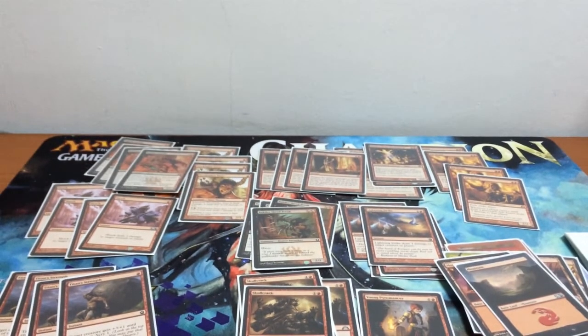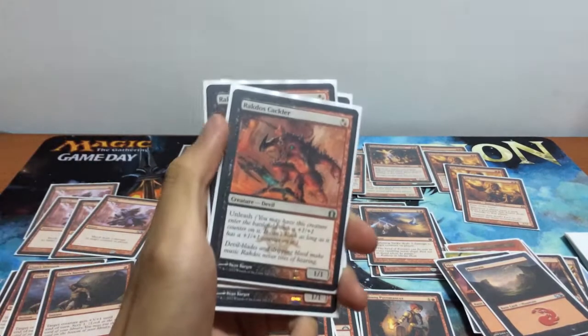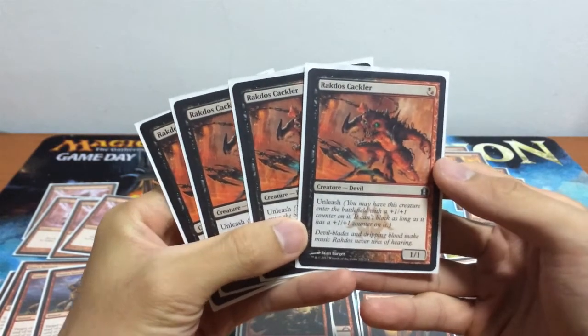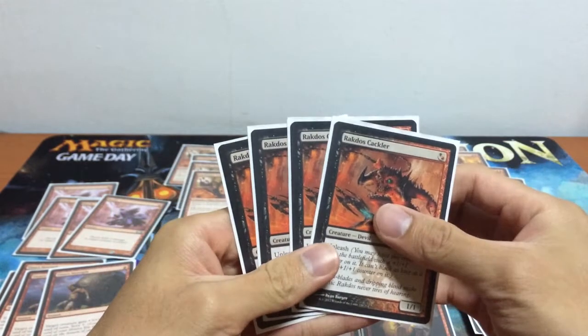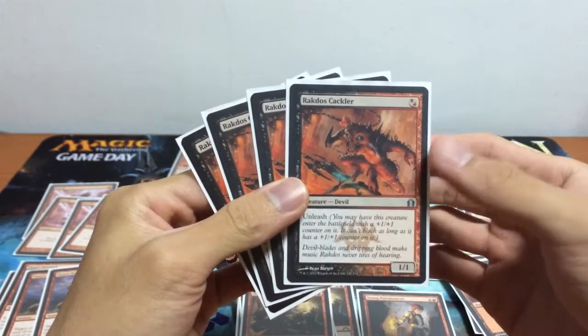This is the entirety of my deck for my main board — I'll go through the sideboard in a little while. For my 1-drops, I have a playset. We have our Red Lose Crackler, an extremely awesome 1-drop creature that is a 2/2. I'm running Red Deck Wins, and the strategy is just to deal 20 damage by the 4th turn.